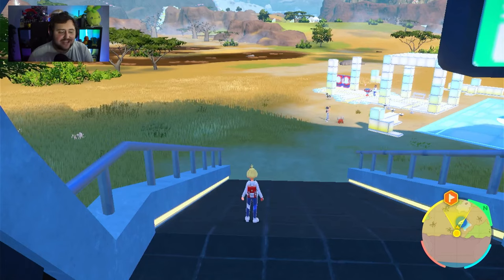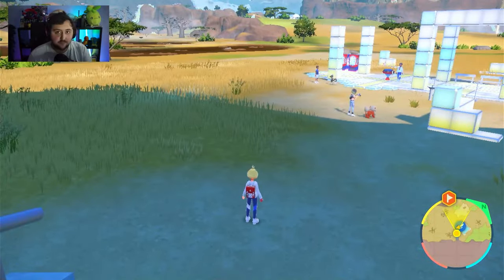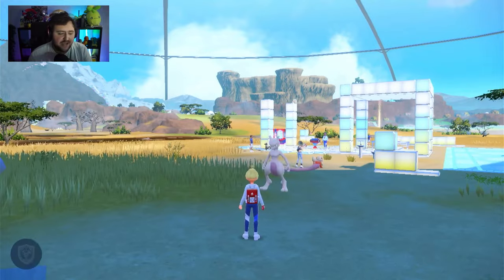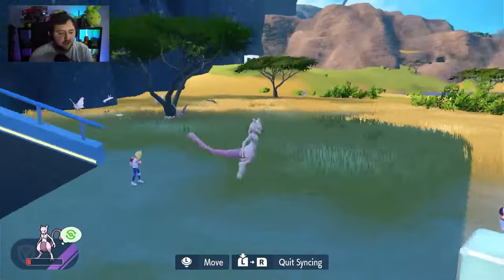How's it going ladies and gentlemen. If you guys want to get the Synchro Machine — the Synchro Machine is a brand new ability, and basically to use it you have to press the L and R button when you send a Pokemon out. So if you just hold L and you control your Pokemon this way, like you can see right here, we're controlling Mewtwo.